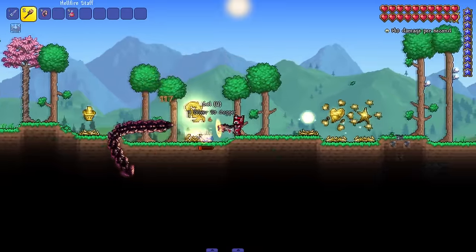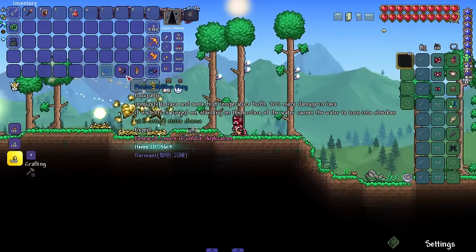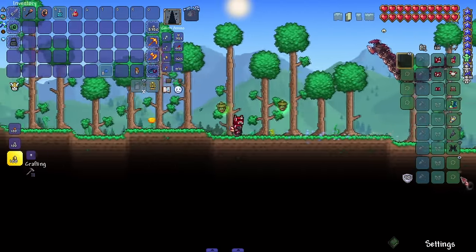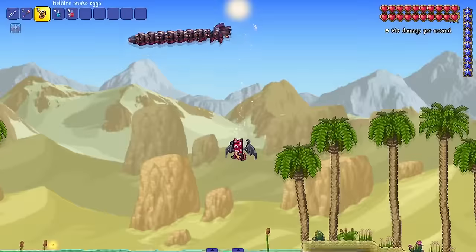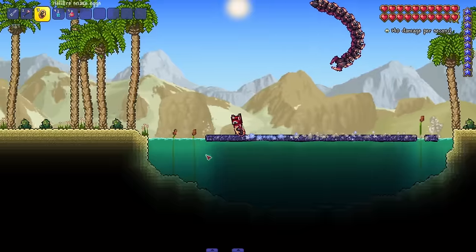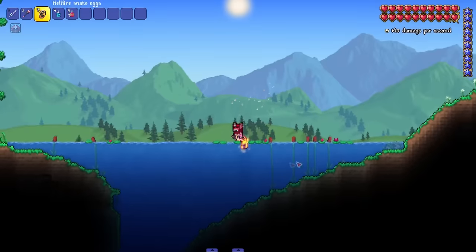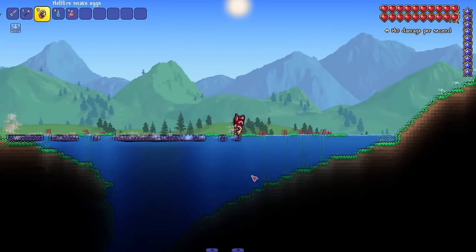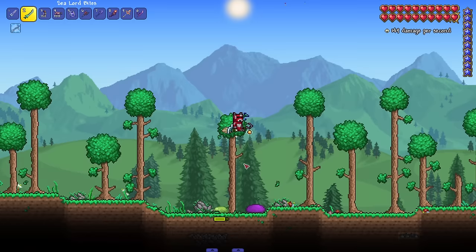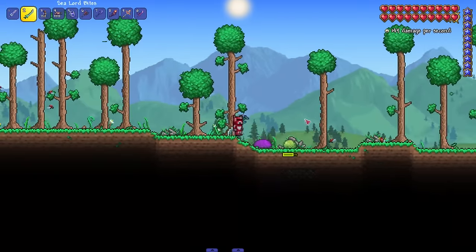We got a ring that allows immunity to lava and high temperature buffs. And if we have the visuals on and stand on water, we turn it into obsidian! It's got a little animation with sparks and stuff — such a cool little detail. It's things like this that make me really appreciate this mod.